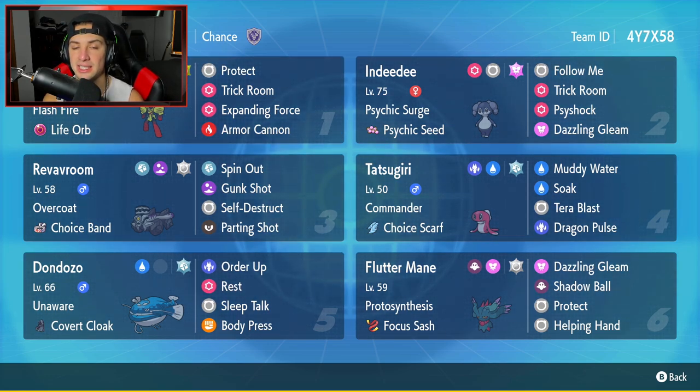The final Pokemon on today's team is going to be a solid special attacker, so strong in any Series 2 matchup - it is going to be Flutter Mane. It has Protosynthesis, Focus Sash as its item, Dazzling Gleam, Shadow Ball, Protect, and Helping Hand for its moves. If you want to rent this team for yourself, the rental code is at the top right-hand corner.